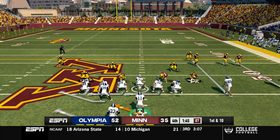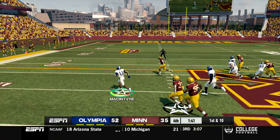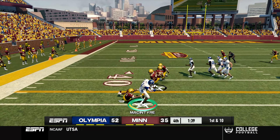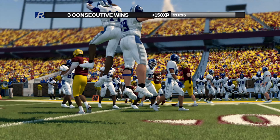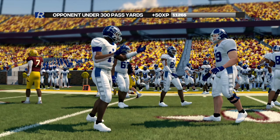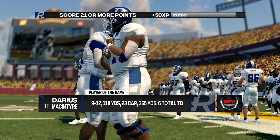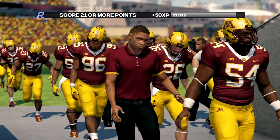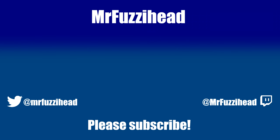Olympia runs the clock out with another QB sweep - the blocking has been superb today. DMack picks up the first down and with those 11 yards the game is sealed. Darius McIntyre - your well-deserved player of the game - 365 yards on the ground, six total touchdowns. What an Olympia offense! We'll have a lot to talk about this week as well as big news going into week five. Thank you so much for watching and have a great day!